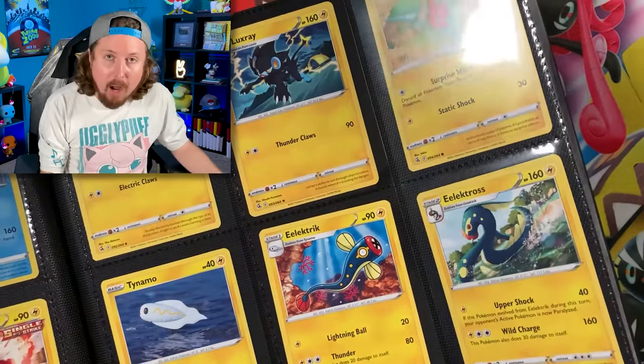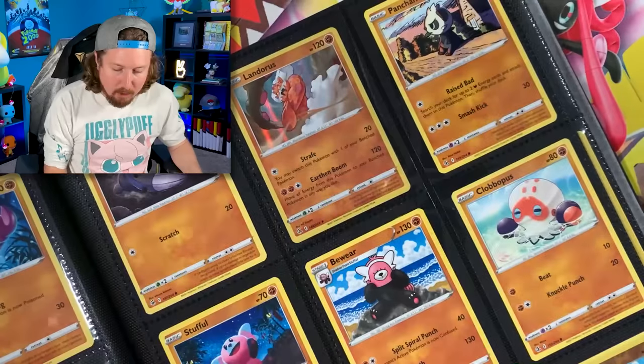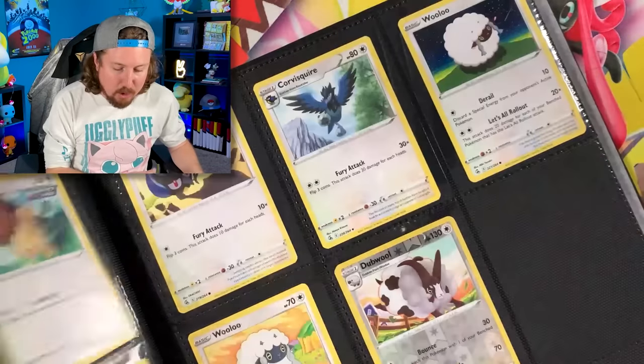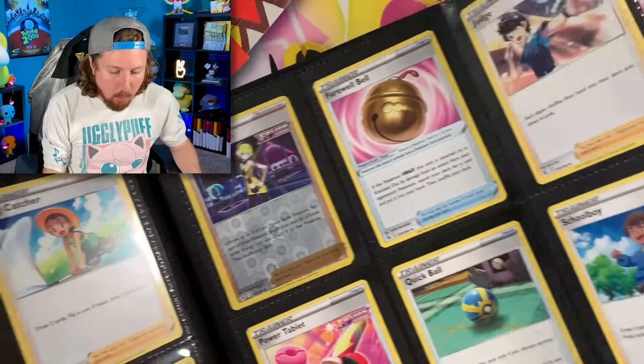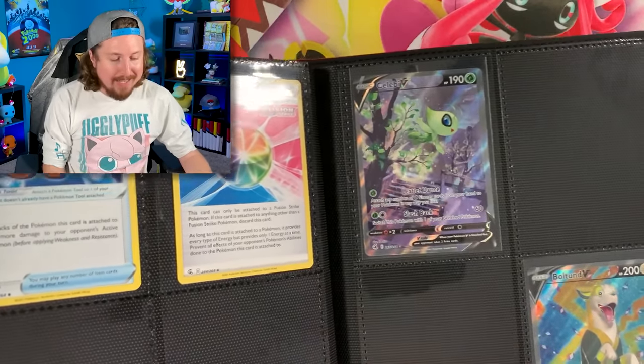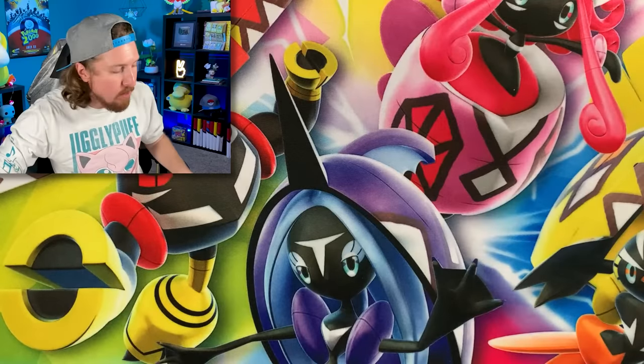I'm actually still missing some uncommon Pokemon cards. But right there we do see a Mew. Going a little further, probably one of my favorite pulls we've gotten so far from Fusion Strike openings is this alternate art Celebi right here. So we are going to be trying to pull one of every card from Pokemon Fusion Strike.